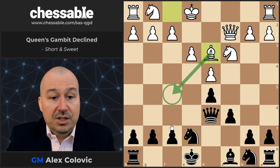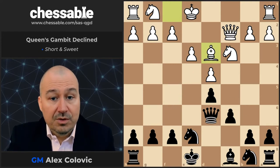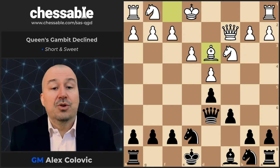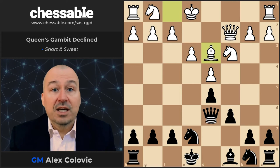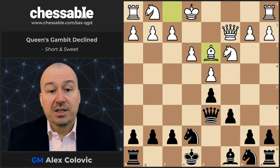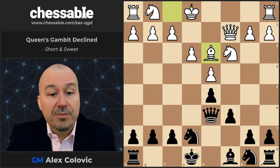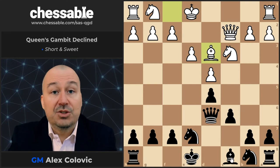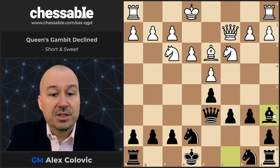Why the move g6 doesn't work is explained in the main course. But as a general rule, you should know that if one idea doesn't work, then the other will. So if b6 and Be6 is prevented, then Black goes g6 and Be5. Or in this case, if g6 and Bf5 is prevented, then Black goes b6 and Be6. The good thing to remember is that the bishop gets exchanged in all variations. So b6, Nf3, Be6 — mission accomplished.